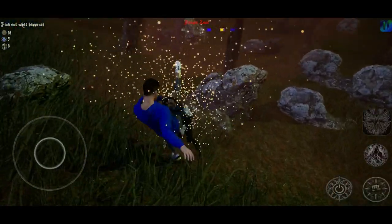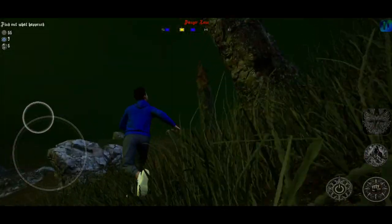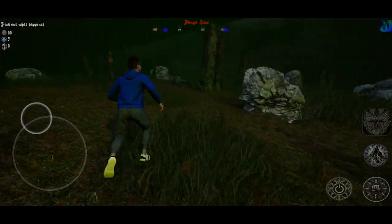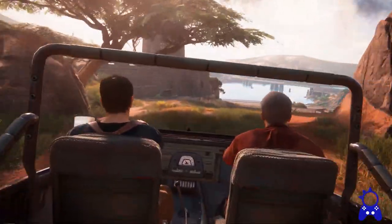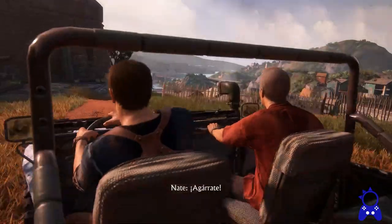We have to cull the grass based on distance so the rendering time won't be too much. As you can see in Uncharted 4, they do the same culling — it's not something new, it's one of the very important optimization steps.